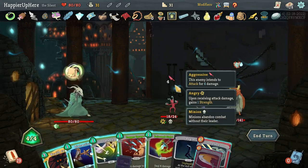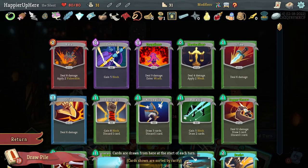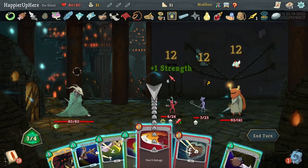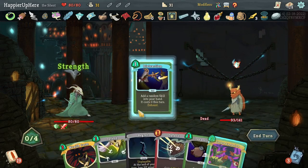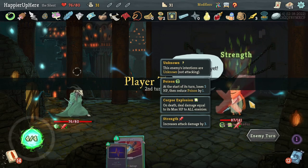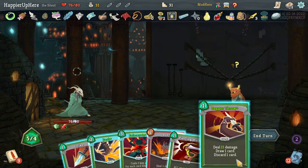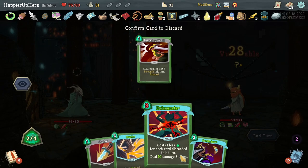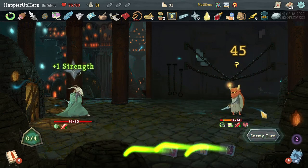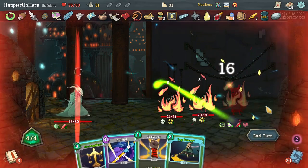Gremlin Leader for the third time. This time I didn't get the Eruption on turn one. Let's do Dagger Spray, kill one with Strike, the other with Poison Stab, and see what Distraction gives me — Corpse Explosion! This should allow me to get the Overkill modifier. Let's do Eviscerate for a lot of damage. Bash first, then Dagger Throw, then Eviscerate for 45 damage plus extra card draw. Eruption finishes it off — got the Overkill modifier, perfect!